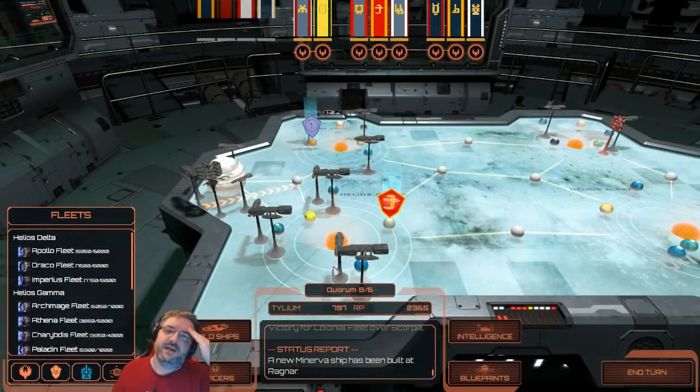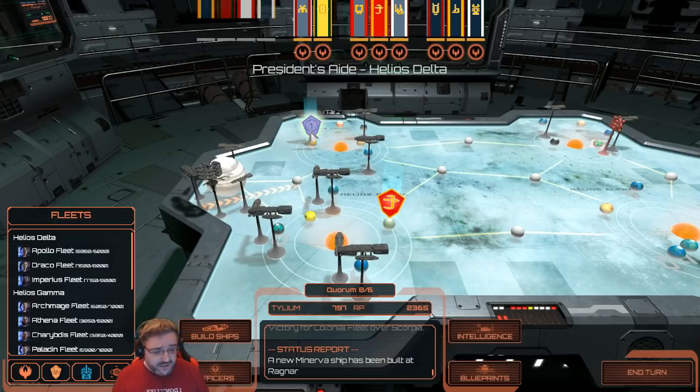Hey everybody and welcome back to Battlestar Galactica Deadlock. Chris here and I've been doing a bit — it was like four turns for this job here, it's now down to one. I've been building up our forces; that's pretty much all I'm doing right now. We have our second Minerva for Draco fleet, so that'll be the same kind of setup as Imperius. Paladin fleet has gained a promotion so they have more fleet capacity now.